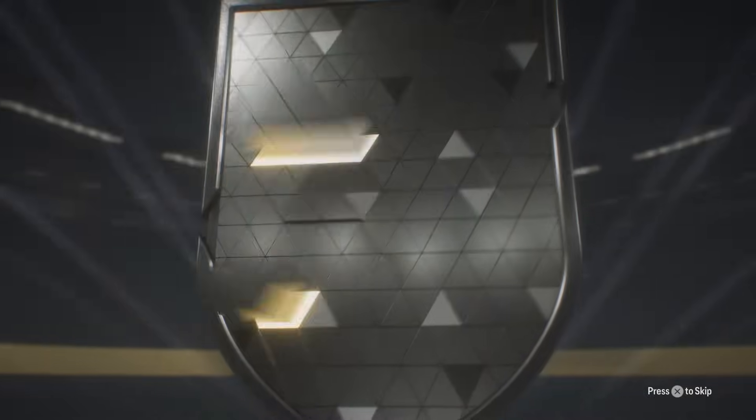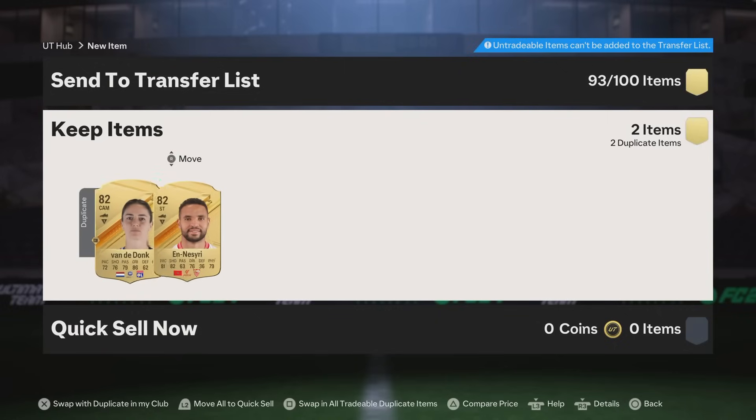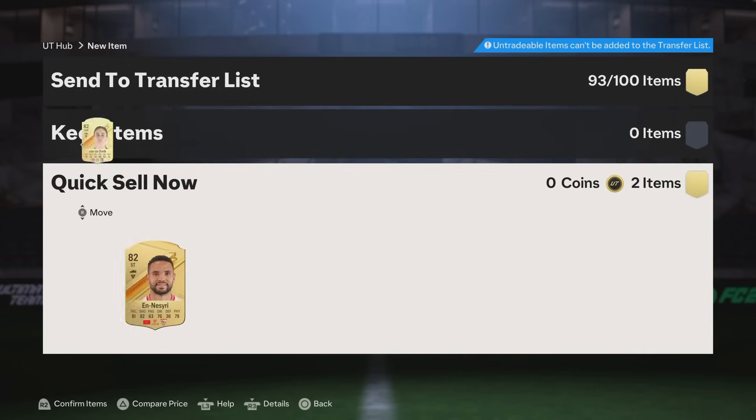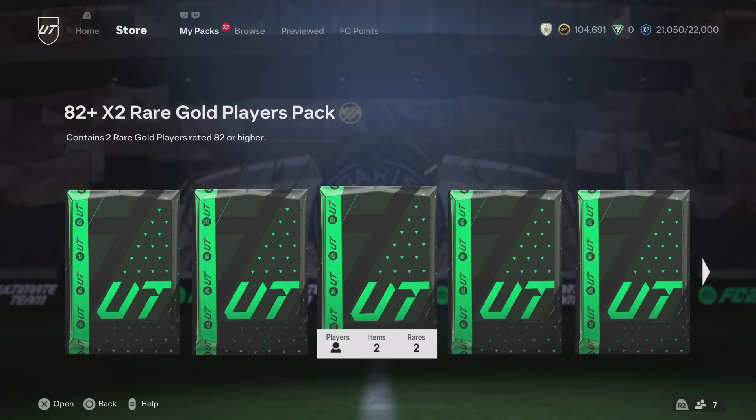81x2 - no promo in this one. Is that Unal? Actually one of those is tradable - we will definitely take the 600 coins there. Happy days. Let's keep it moving and get on to the next pack. 82x2.